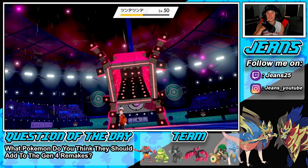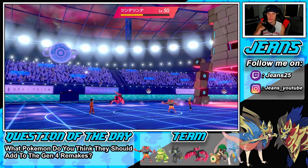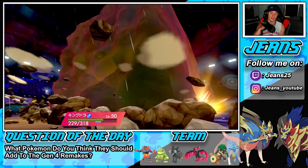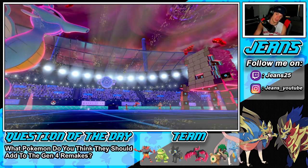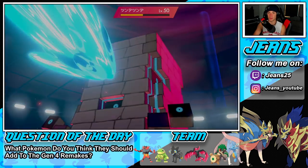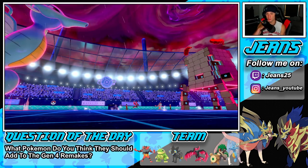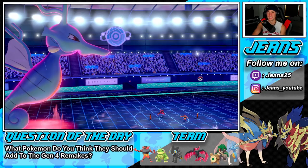He ends up dynamaxing Stonjourner — we make a great play going for the Geyser on that slot. Fake Out comes out — we didn't see that one coming. Rock Slide's going to drop and probably take out my Moltres, but going after Kingdra was a bigger mistake because now you don't get the KO at all. We're going to change up the weather, take out Stonjourner, and potentially get a sweep — we haven't lost a single Pokemon.